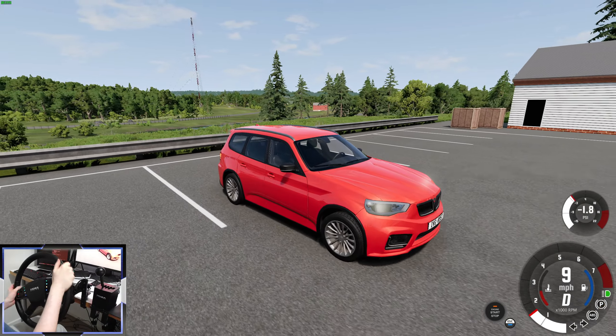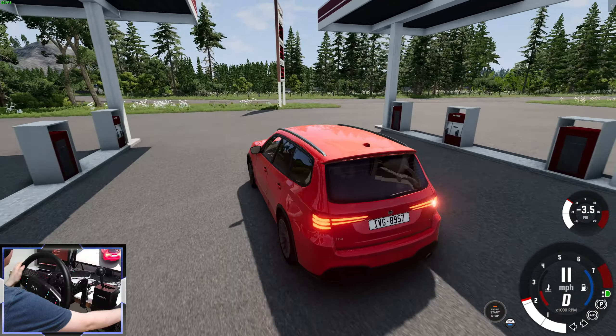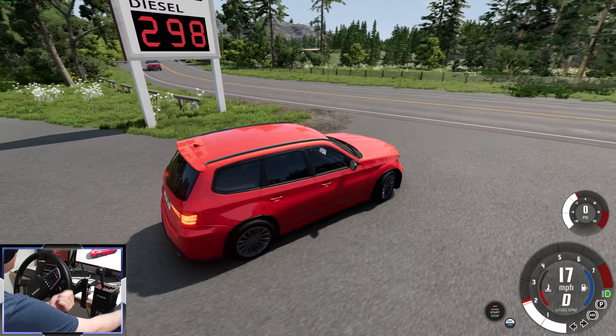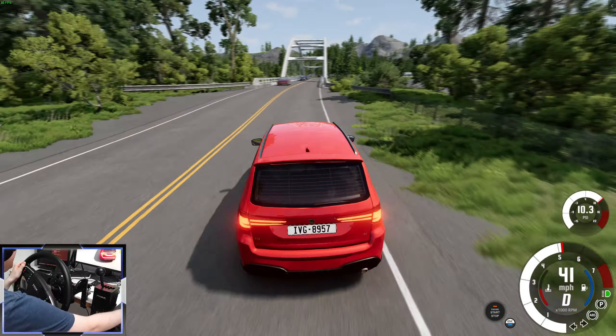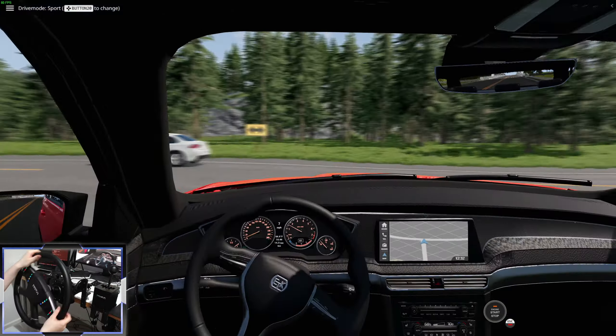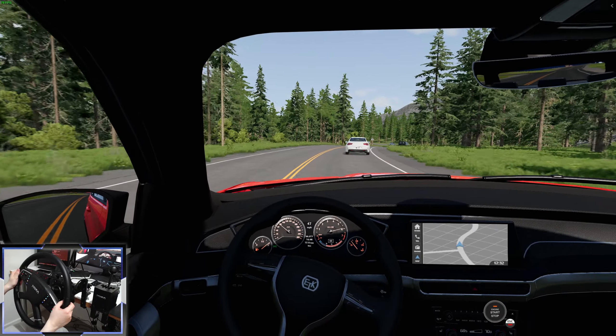Today we're going to be driving around River Highway, a brilliant modded map which has over 200 kilometers of explorable roads. We're starting at this little service station. I've got traffic on and this thing drives pretty well. We're just in the base model, the 190, with a 2-liter 4-cylinder petrol engine and it has quite a lot of pep.